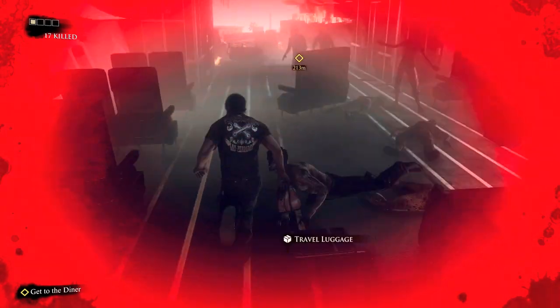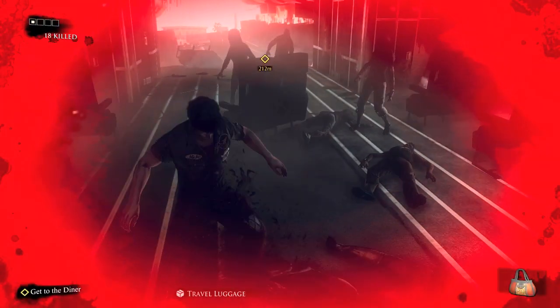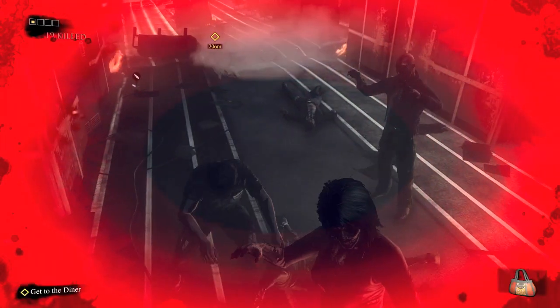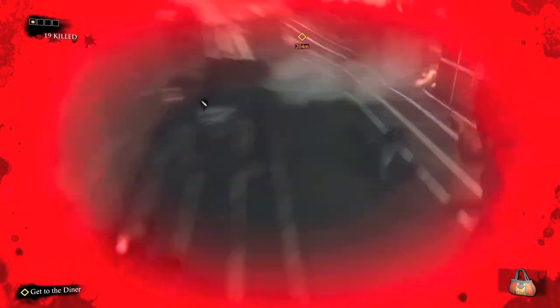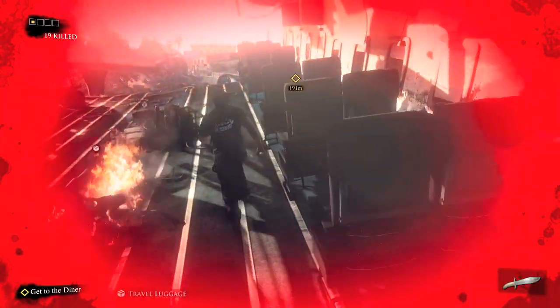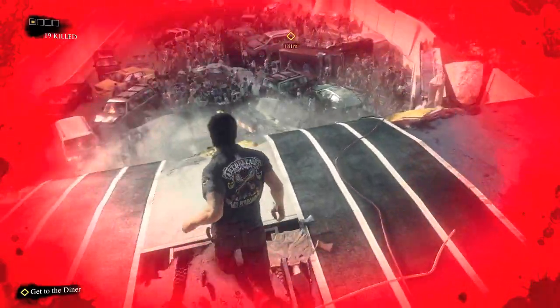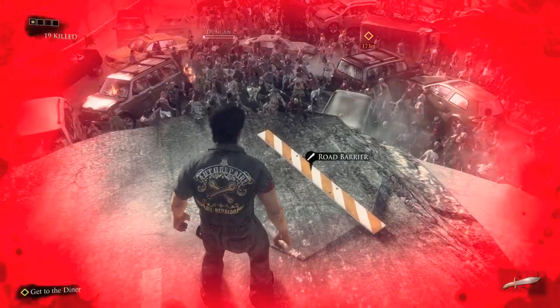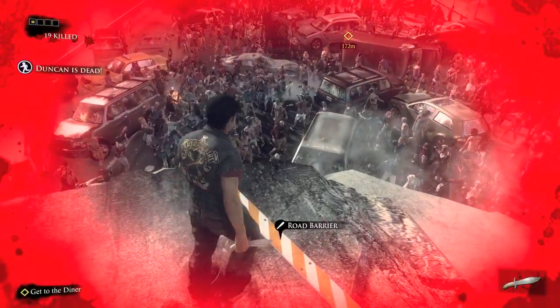We are in the plane now - nothing new here, pretty much the same luggage items as earlier, so if you missed them you can get them here. Once you get to the top that will start the next portion of the game. Still trucking along through fire and explosions. Once you get here you should be in the clearing. Once you go down you have the road barrier here and you can pick that up and throw it into the crowd of zombies.